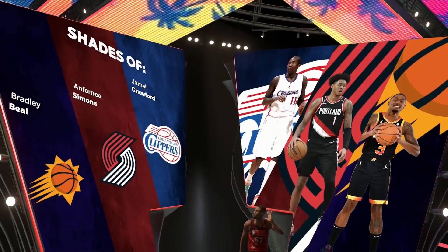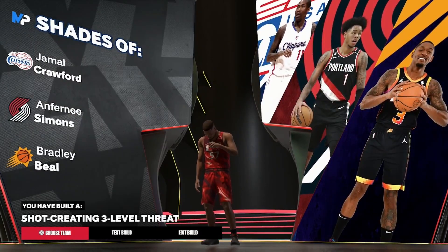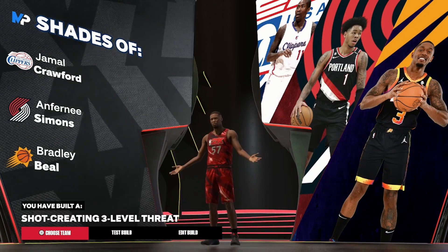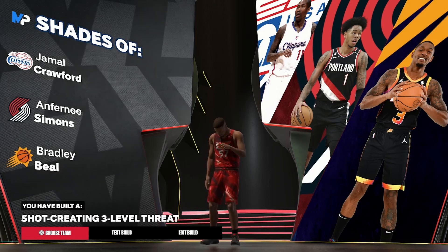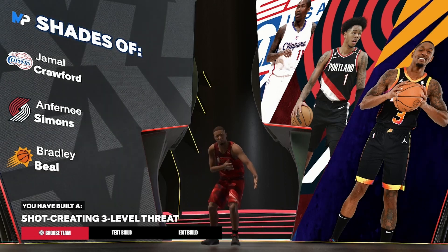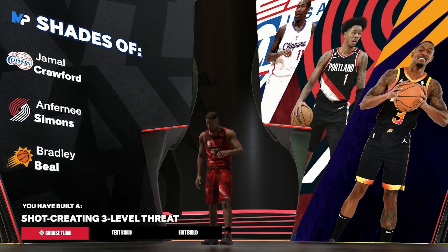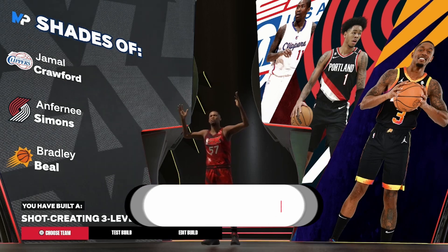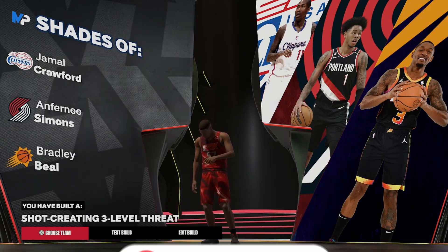Let's look at the comparisons — ironic enough, we ended up getting a Suns comparison, but it wasn't Devin Booker. We got Bradley Beal, and we made a Shot Creating Three-Level Threat, with the other shades being Jamal Crawford and Anthony Simons. Y'all know how Jamal Crawford got down, Bradley Beal is a sharpshooter with that mid-range, Anthony Simons is a great player — so this build is gonna put in work. Hope you guys enjoyed the build; if you want to see another player, let me know down in the comments. As always, leave a like, subscribe to the channel, stay safe, and I'll catch you guys in the next one — peace.